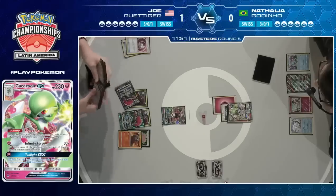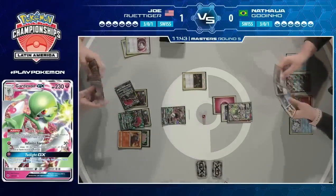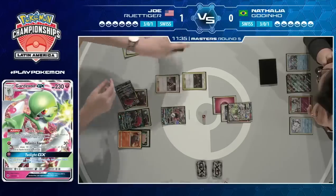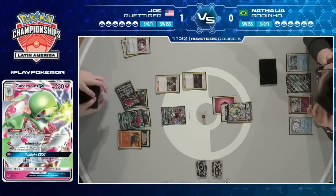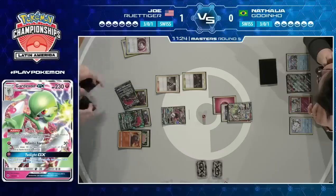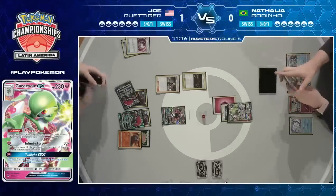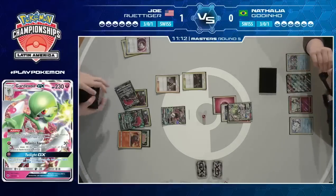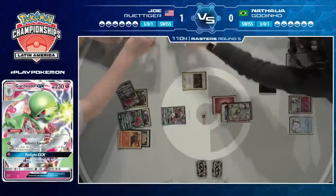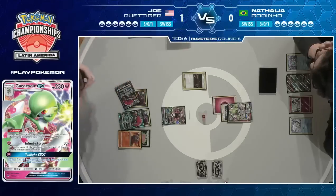Getting two searches for free from Timer Ball is very, very strong. Before he uses that second trade, he's going to put Lysander's Labs into play, trying to shut off Natalya's Choice Band. Again, trying to make it harder for this Tapu Lele to get knocked out. He's debating whether to Smooth Over, but he's going to go for a Cynthia — saving the trade and Smooth Over for a fresh hand of six. He had the option to play Switch and even attach a Double Colorless to put pressure on the Gardevoir. You can stop a Gardevoir going too big by putting damage counters on it, but playing Lysander's Labs means it's probably just not reachable without Choice Band.